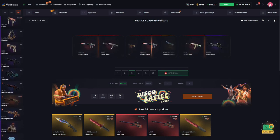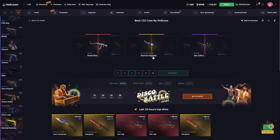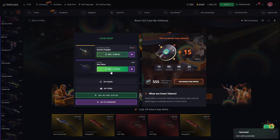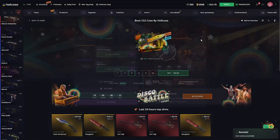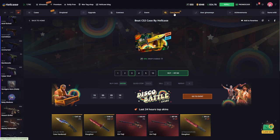I'd like to make a quick start. It's really good — we've already got one knife. It's a great knife, you can keep this knife guys. You can even keep the other skin. We've made a very profitable start, so let's move on quickly and see what we can get.